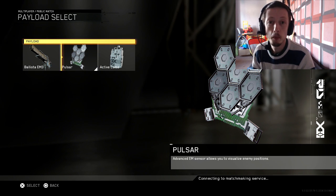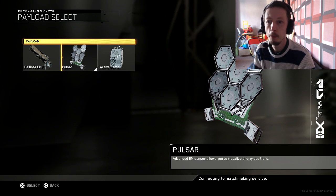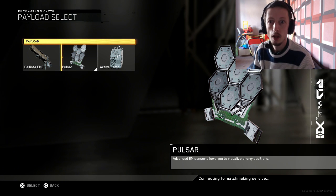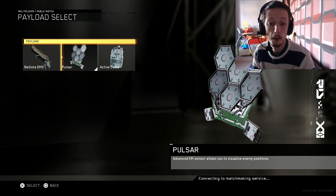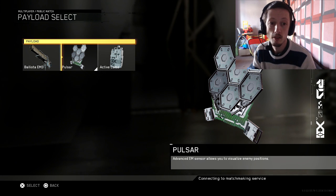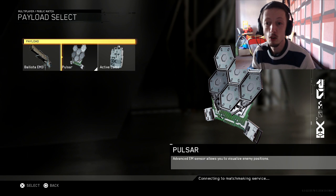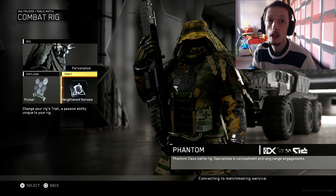Pulsar — I've always liked this one because it basically tells you where every single person is on the map. You can literally spin around and see them no matter where they are, upper level, lower level. Now obviously there is a counter to Pulsar, but it is still a really good perk. I've not really seen many people use the counter for this, though I do use it myself. I will tell you what that is as well.